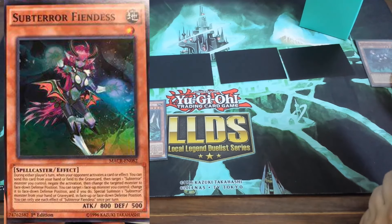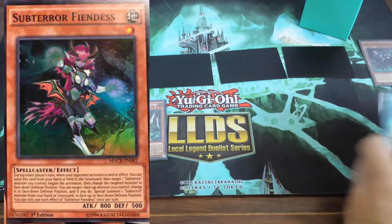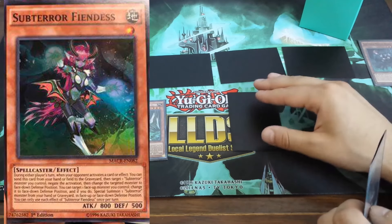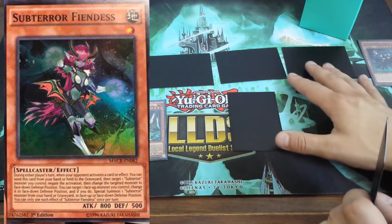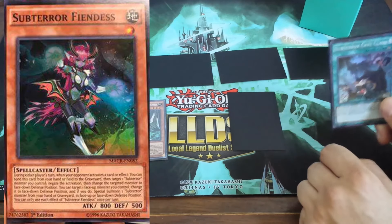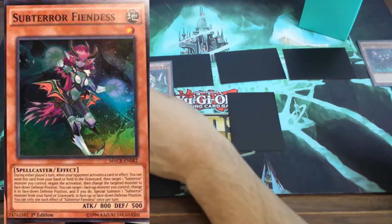Off of One for One, you get Nemesis Warrior in the grave. Not only that, but your stuff can't be destroyed now because Nemesis Warrior is in the grave. And if you have Fiendess in hand, you can set her and protect all your guys from being blown out. So it is an amazing first-turn board enabler, and also a very strong hand trap.